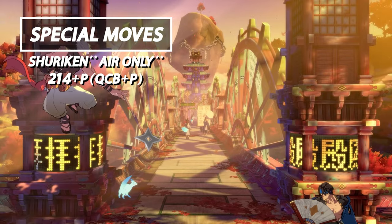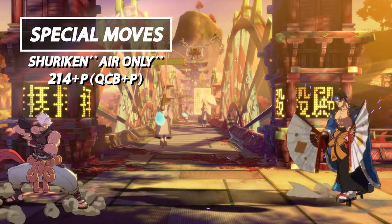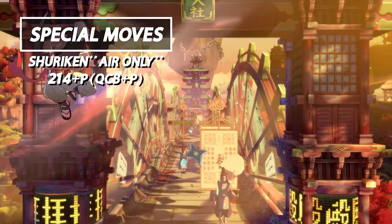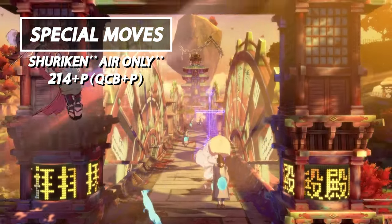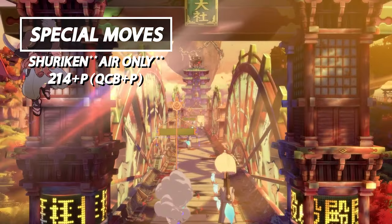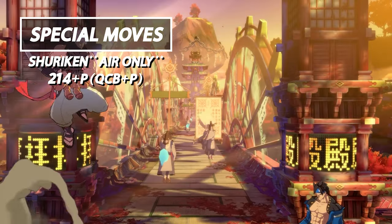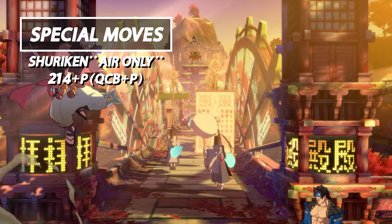Lastly we have Shuriken. Shuriken is essentially Chip's zoning tool. It has a pretty useful angle for zoning characters who have weak mobility, such as Nagoriyuki or Potemkin. However, it is not a real projectile — your opponents can actually hit the shuriken away, rendering it a little useless. So use it sparingly.